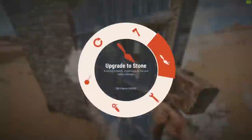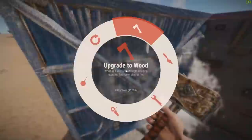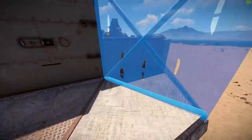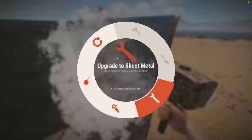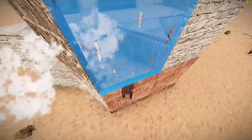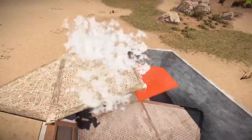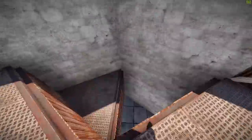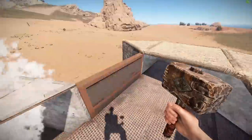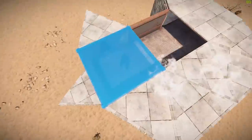If you want to upgrade this base even more, I'd recommend doing all the honeycombing out of sheet metal, adding another layer of stone honeycombing onto the back of the TC, and upgrading the TC itself to armor. That will grant you a total of at least 16 C4 or 32 rockets no matter where the raiders come from, which makes this base a really strong stash for your loot if you want to go offline for a while or just want to survive a night.